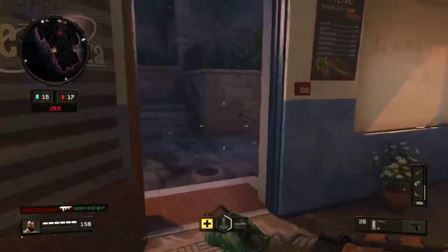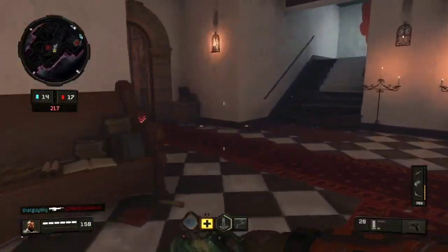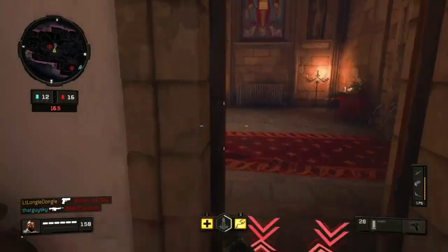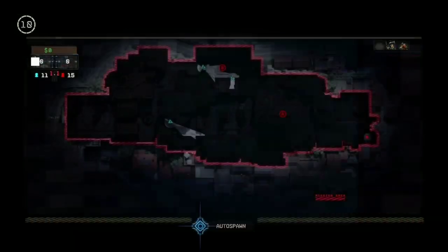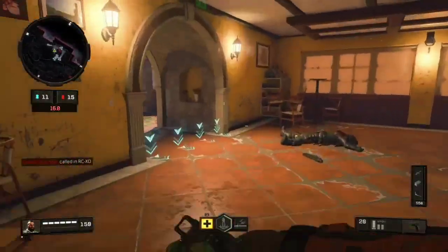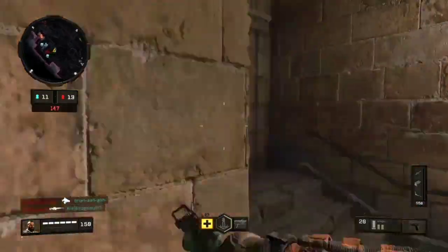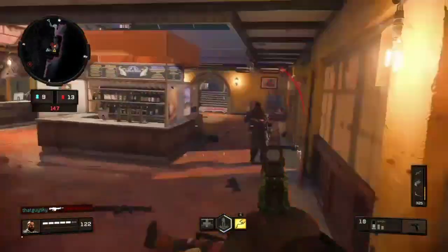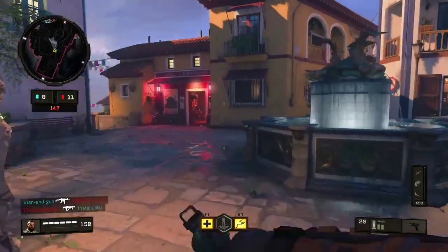A lot of people say this is cheating, but this isn't like the Tac 45 from Black Ops 2. You can outgun this pistol with basically anything — it's a little pea shooter. What it lacks in power it makes up for with mobility. You can jump and strafe. I like to run Perk 2 Gluttony, which makes this class or any SMG/shotgun class really overpowered, but you'll end up running out of ammo with this gun and SMGs and shotties.